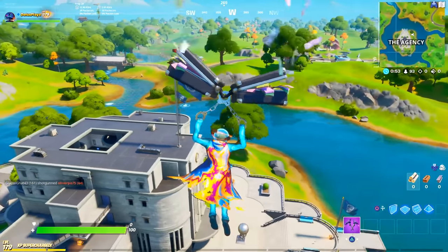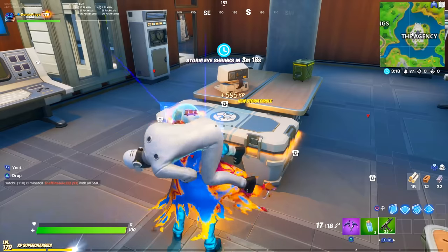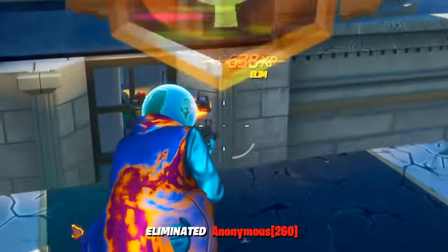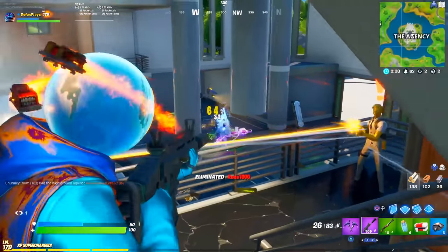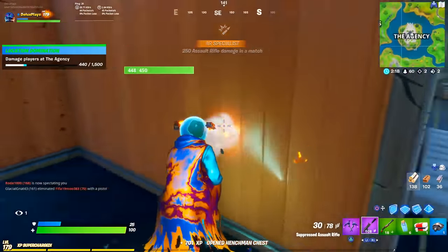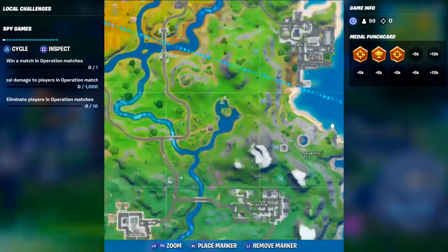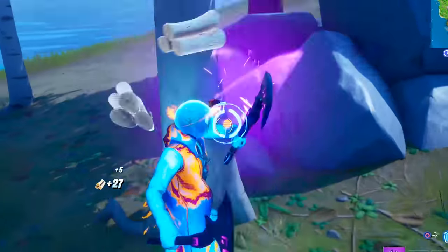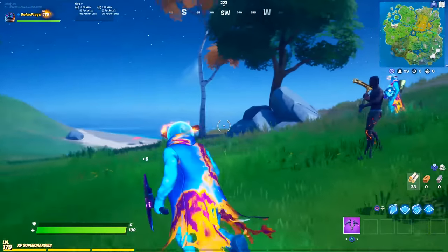Right, come on - I'm doing it this time, for real! Give me a scan. Two scars out of that - nice. Come on Midas, where are you mate? Oh my god he's right there! Come upstairs! The Agency is literally impossible - literally everybody lands there now. It's literally the new Tilted Towers.